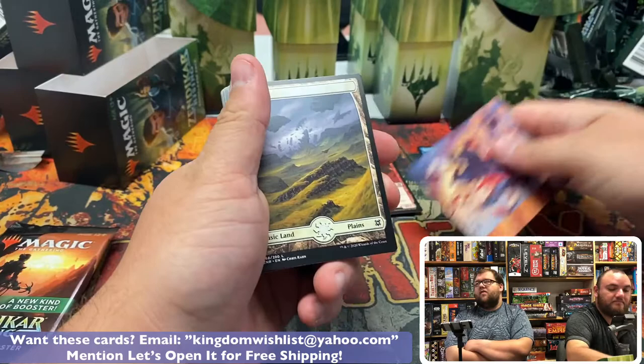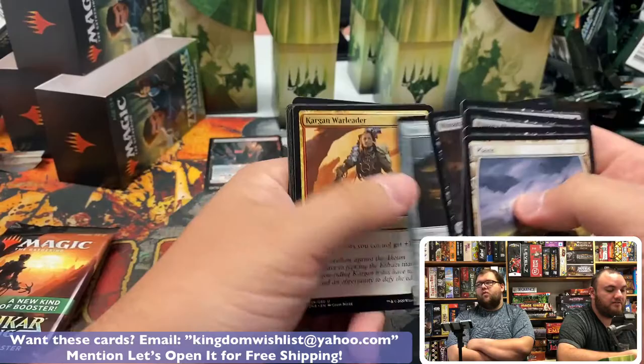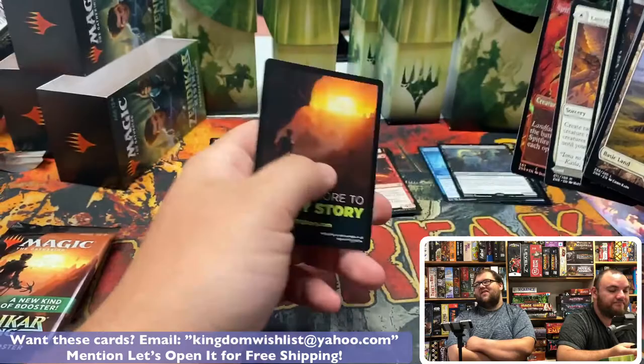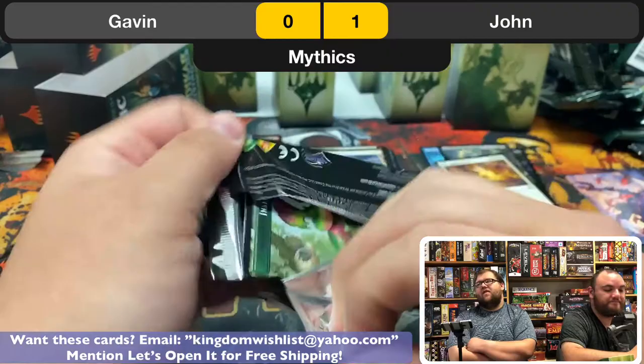There's a lot more to kind of appreciate about these boxes than just ripping pre-release packs open — these are all curated. Oh, first mythic! Miri's Call — one for John! Foil John Lizard card. Very fitting. Foil Spitfire Lagac and a mythic in the same pack — that's a super winning pack.